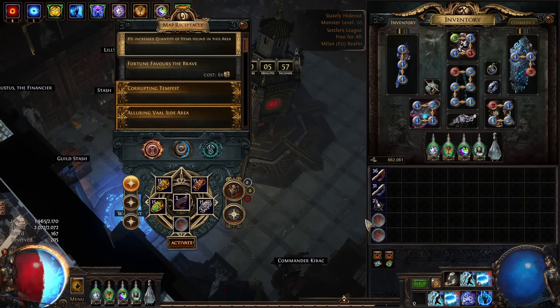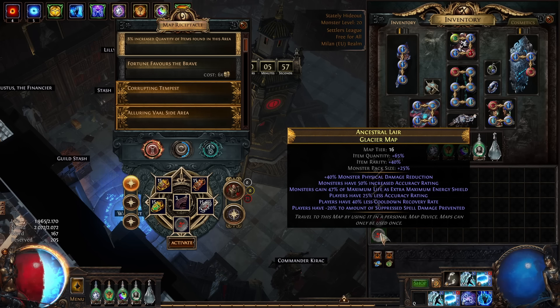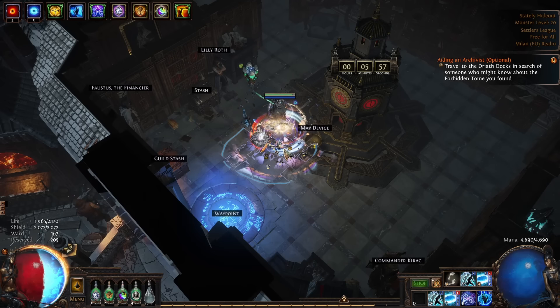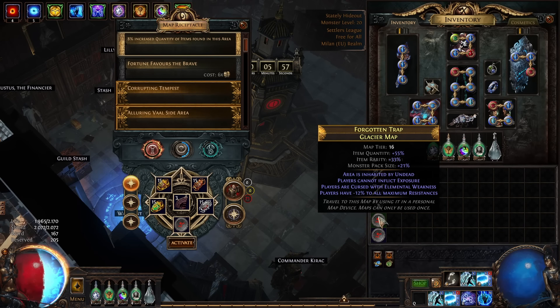For the maps themselves, we can chisel, alk, and go — just chisel them and roll them as needed, or we literally just alk and go. However, keep in mind that if you alk and go, you do not want to have Chiseled Perfection, as it won't apply anything to you. If you want to utilize Chiseled Perfection, you do need to chisel your maps.